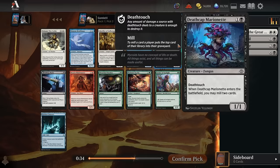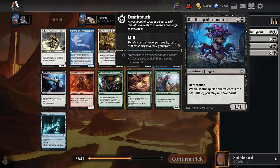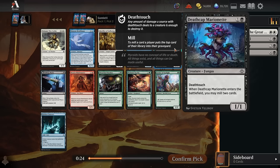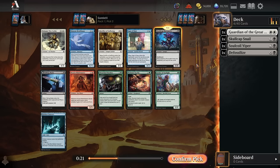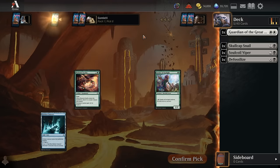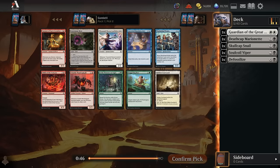For pick five I'll take a Deathcap Marionette. There are serviceable white cards here, but I want to get more focused on the Reanimator aspect. We could go off-color for a Sage of Days, which mills three when we play it. Most of the Descend cards want four or eight permanents in the graveyard, and with Sage of Days, if it mills three permanents and then you trade it off, you've hit the four for Descend four. I've been kind of impressed by Sage of Days, but I'll stick on-color with the Marionette.